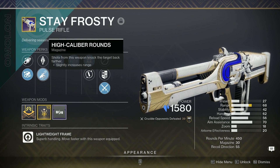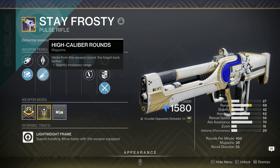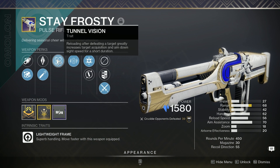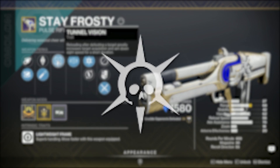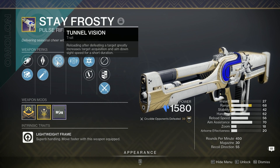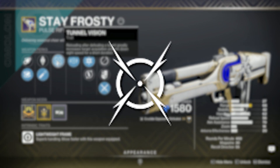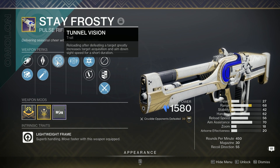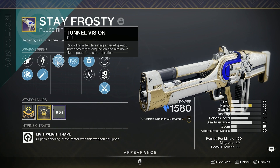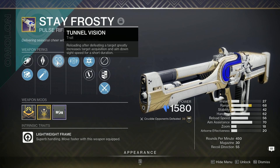Next up, I recommend using High Caliber Rounds because I get extra flinch on opponents. In the first column, things are a little complicated for PvE — I don't really see anything I want other than Thresh. Crucible-wise, we got some decent options: Tunnel Vision is fine, Moving Target is decent, and Encore, now that it got recently buffed, is not a bad option. Personally I'm going to go with Tunnel Vision so I can get that extra target acquisition — that's going to make the pulse rifle feel really sticky and good inside PvP.